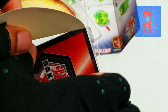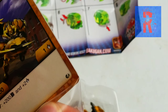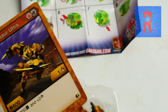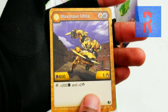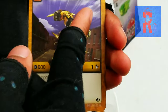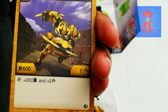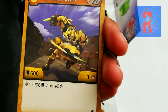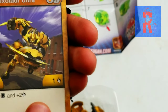Let's get into the cards. The cards are in this plastic. The two cards we have are Maxitar Ultra, which has 600 B power and does 1 damage, and it needs a Shield and a Helix. If it lands on a Helix, I believe you add 200 B power and plus 2 damage.